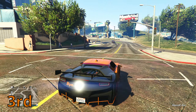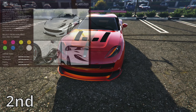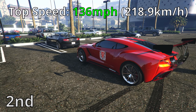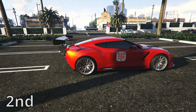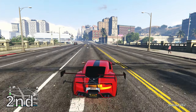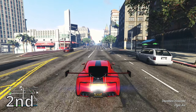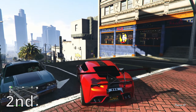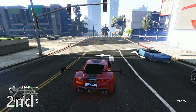In 2nd place, it goes to the Ocelot Farah, with the price of $1.4 million. The top speed it can go up to is 136 miles per hour. This is the best value for the performance here — it has really good acceleration, decent enough handling where the back wheels might slide a little bit, but it should handle no problem most of the time. Good brakes — not the best, but definitely usable. Overall, best value for money at $1.4 million. It's a really good vehicle.